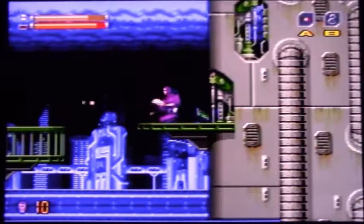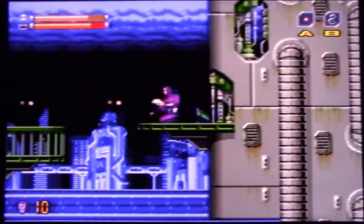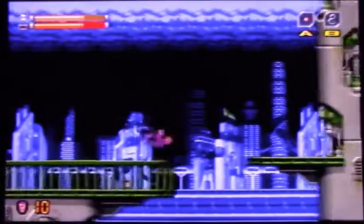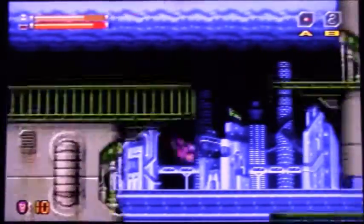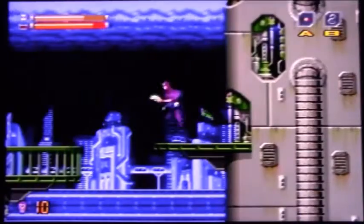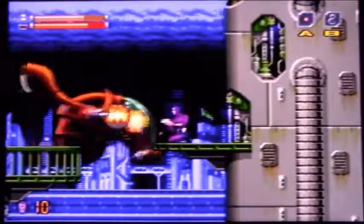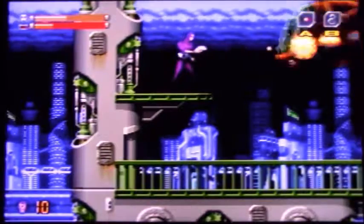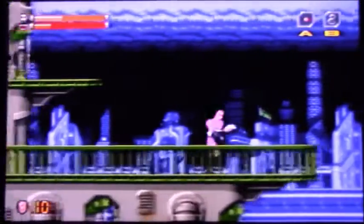Basically, this thing will continue spawning guys. You do run out of ammunition, and the guys will drop ammunition and health and stuff. It makes that run back and forth, and there are two platforms you can stand on. It comes at different intervals though, so sometimes you have to duck, sometimes you have to stand. I found that's the best way to tackle this guy.